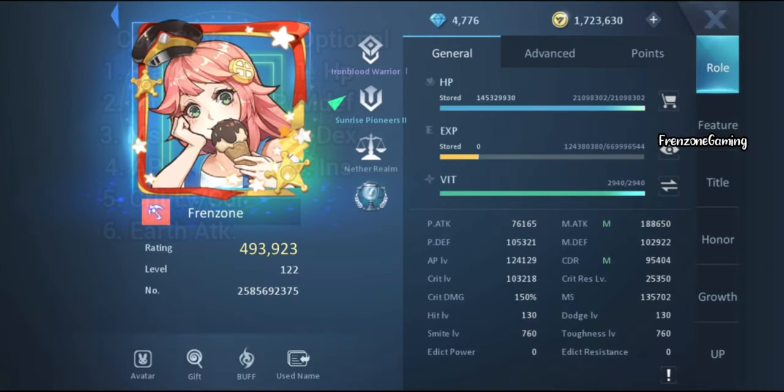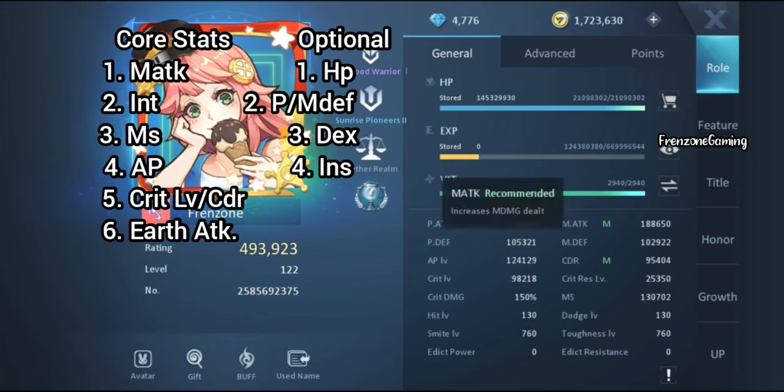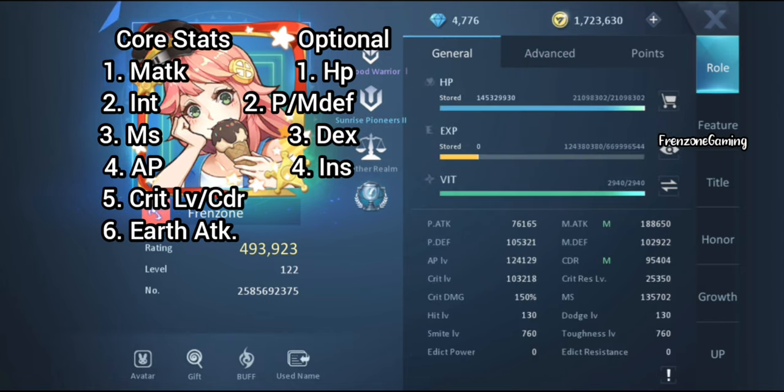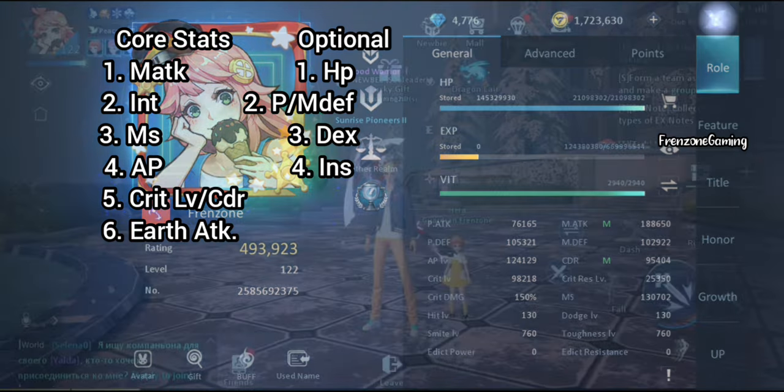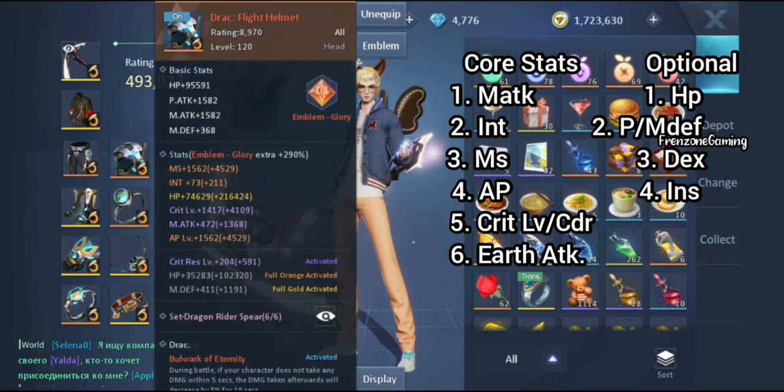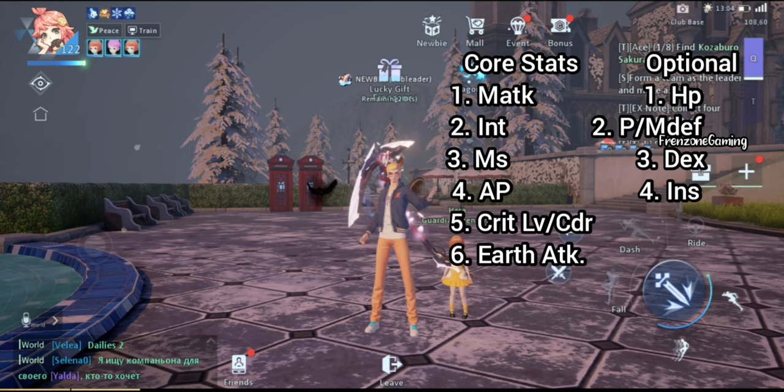Reaper is a magical class, so definitely the first thing you're going to focus on is your attack. I categorize these stats into two sections: the core stats and the optional stats. For the core stats we have magic attack, intellect, multi-strike, attack power, critical level, and earth attack — six core attack values for a Reaper.